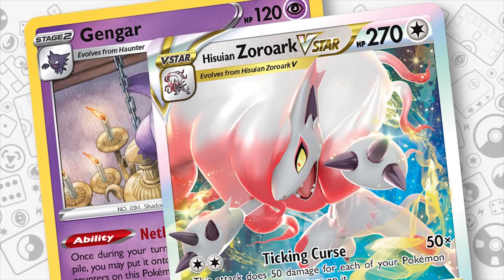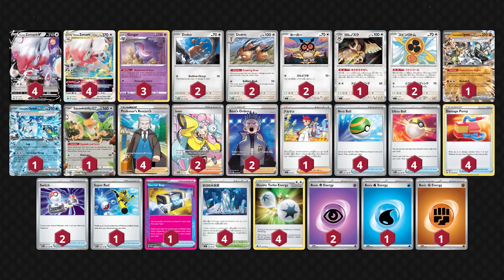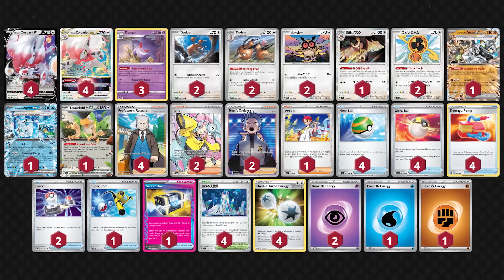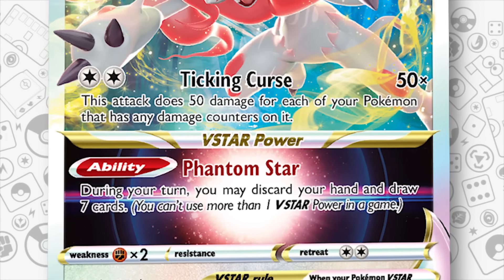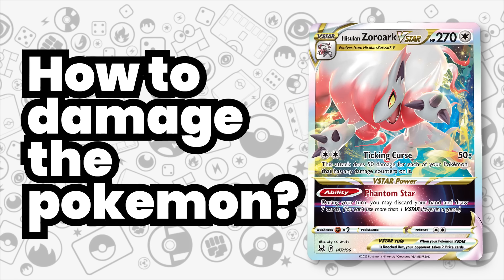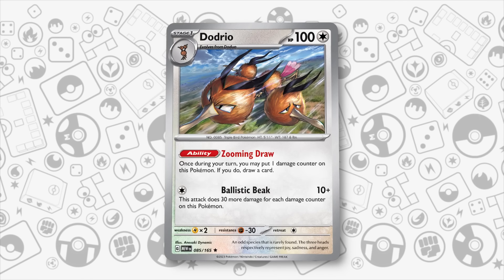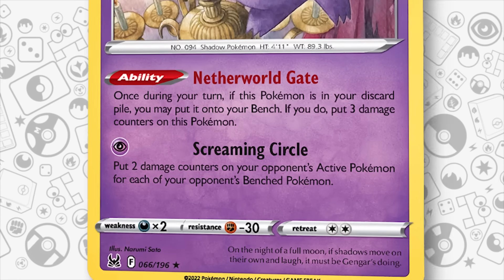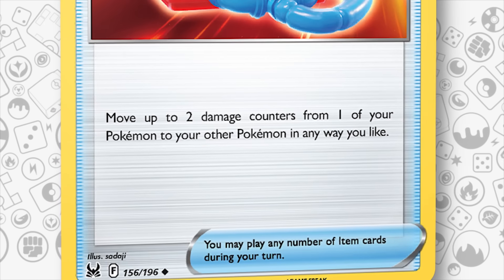The last deck on our list is Hisuian Zoroark V-Star. If it's ever finally going to be good, it has to be with Area Zero, which perfectly synergizes with its Ticking Curse attack — it deals more damage for each Pokemon that has any damage counters on it. Now you can have up to 9 total damaged Pokemon in play, meaning a potential 450 damage cap. The biggest challenge for this deck is getting that damage on all Pokemon, given how you now have to run Area Zero as opposed to Galarian Moltres for quick self-damage. The main ways to do this will be through Dodrio's Zooming Draw ability, Gengar's Netherworld ability, and Damage Pump, in order to spread those damage counters around to anyone missing any to further increase your damage output.